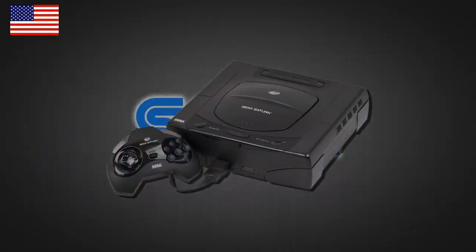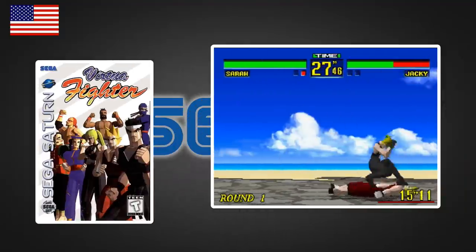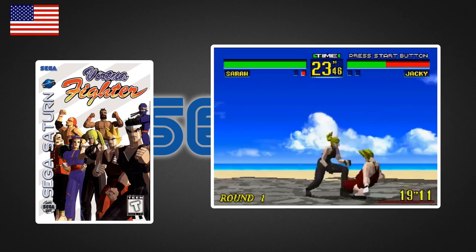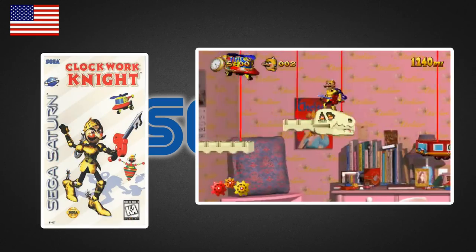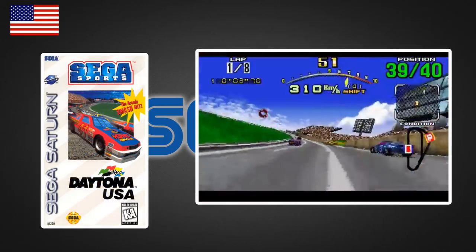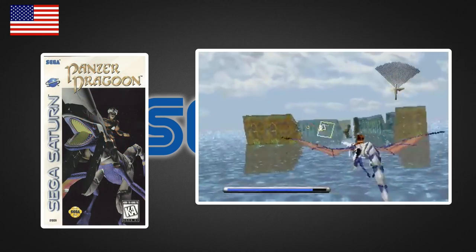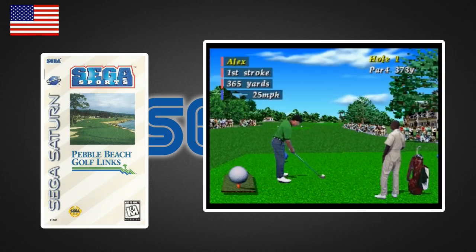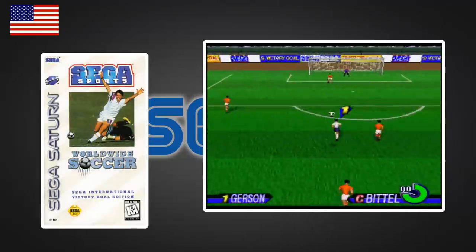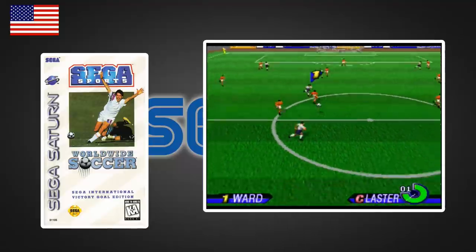The US launch came six months later in May 1995. Virtua Fighter was released there at launch too. Instead of the bizarre Japanese-only choices, the US received platformer Clockwork Knight, arcade racer Daytona USA, rail shooter Panzer Dragoon, Pebble Beach Golf Links, and Worldwide Soccer: Sega International Victory Goal Edition — renamed International Victory Goal in Europe and never released in Japan.